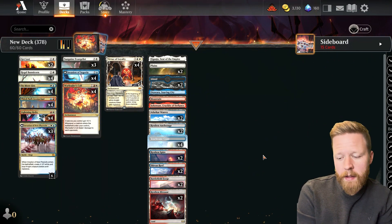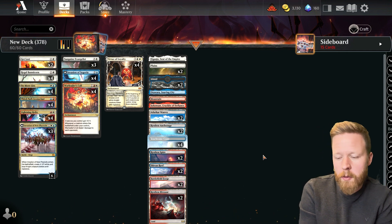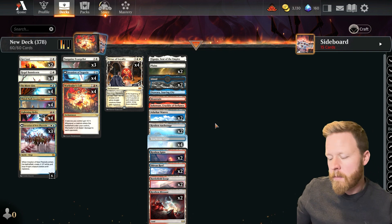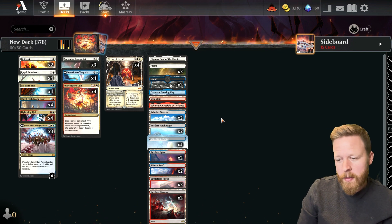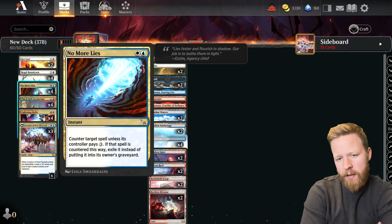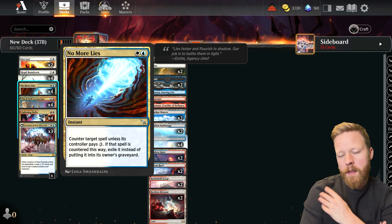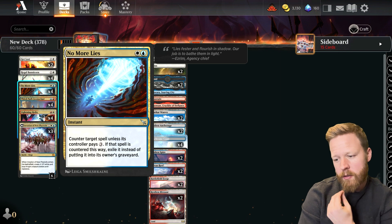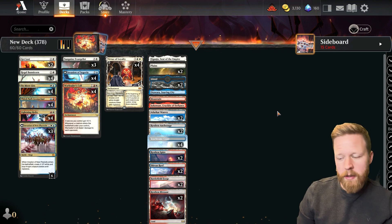That was Jeskai tokens — went fairly well. The deck feels very powerful, obviously. I guess the mana base and getting land issues are the biggest issue with the deck over playing a Boros tokens deck — less consistency with mana. Perhaps there's a way that can be adjusted. I wonder if with No More Lies, Make Disappear is just better in this deck — yes it exiles, but the ability to double up Make Disappear especially when I'm playing tokens seems maybe worth it, and having it cost only one blue mana instead of blue and white might be better just to make it easier on the mana base. I think the deck was really good. I think Invasion of Segovia is still a very good card. I like the deck a lot — hope you enjoyed the games and I'll see you in the next video.